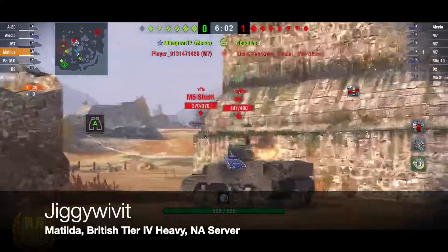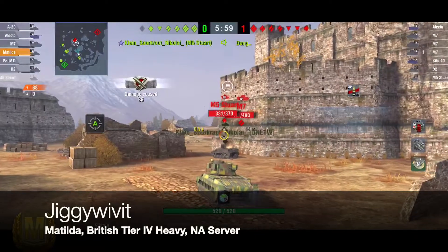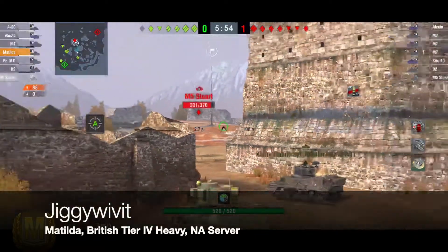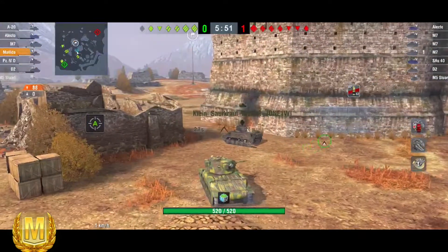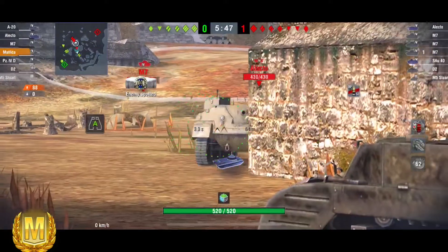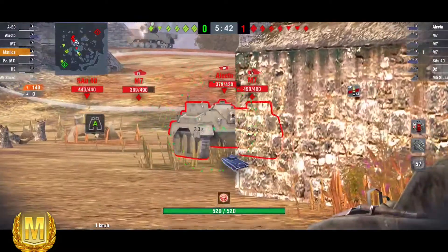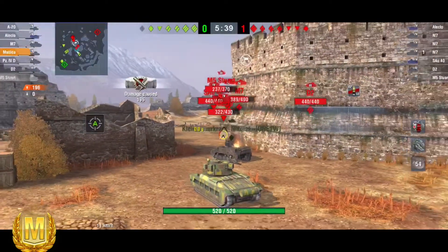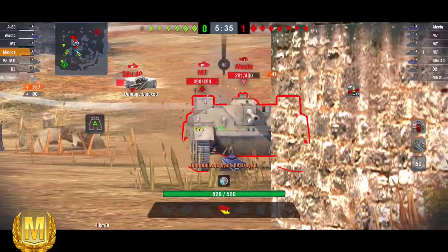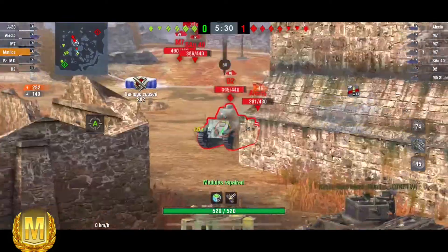The Matilda is the British tier four heavy on the North American server. I love the Matilda. It recently had what some would argue is a buff in 5.5 — it buffed it a little bit but also nerfed it beyond belief. On the buff side, it changed the weight, got a bit faster, its engine power increased, and it got better aim time and traverse speed.